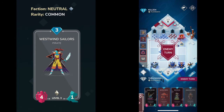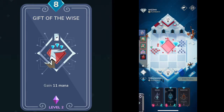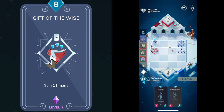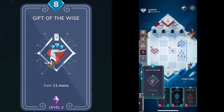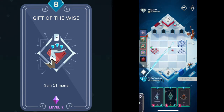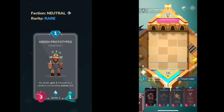Coming in at number 5 is going to be Gift of the Wise — an incredible card overall, really good in winter decks. The only thing holding this card back is its pretty high mana cost at eight. But if you're running winter and you can play well, you should have no problems getting there. It's a really good card that enables a lot of different strategies, and overall you can't really go wrong slapping this card into a winter deck.